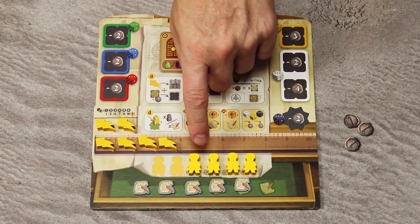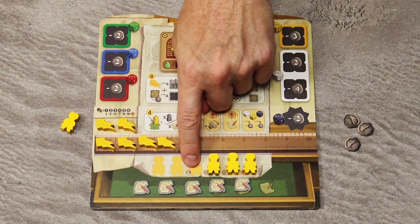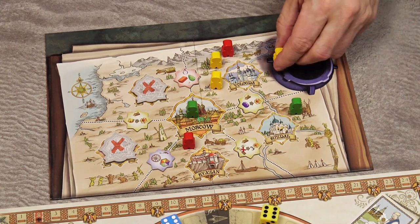To take the contractor action, first take the leftmost contractor from your extension board. This may unlock a bonus — you must apply that bonus immediately. Then place that contractor in any available city on the Grand Duchy of Moscow board.